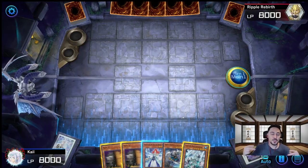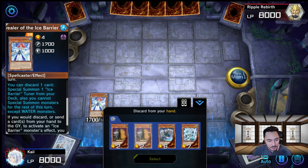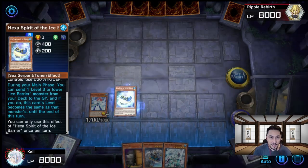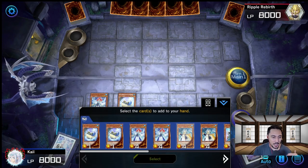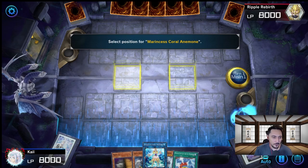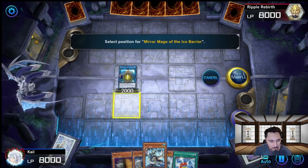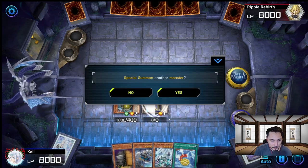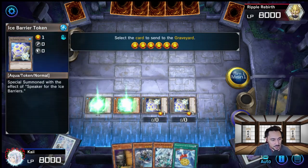Now let's move on to combo two. We pull a Revealer and a Gorgeous. First we summon Revealer straight onto the field, activate its effect, discard any card — we'll discard Max C for this video — and Special Summon Hexer. From here it's pretty basic like combo one: we send Mirror Mage to the graveyard, activate Mirror Mage's graveyard effect, add Medallion of the Barrier to hand, then go straight into our Link 2 summon into Anemone. Anemone brings out Mirror Mage from the graveyard. Mirror Mage pops Anemone, we get three tokens, and 5 plus 1 brings out Coral Dragon.